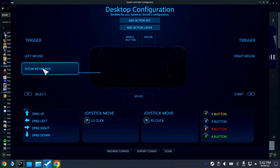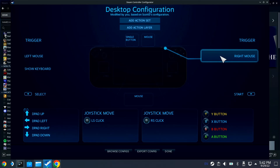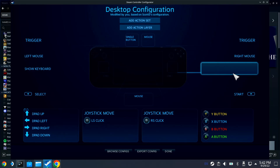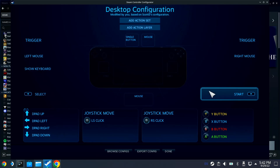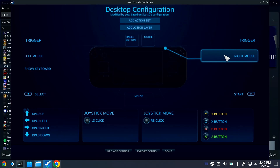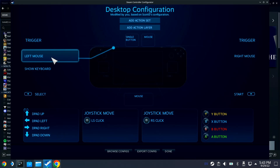I have this button set to show the keyboard — it's L3 I think. These are the back buttons, these are the triggers, these are the bumpers. These empty slots and this trackpad — the right trackpad — I use for the mouse as well.